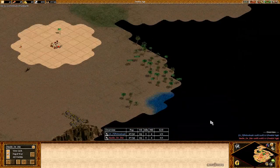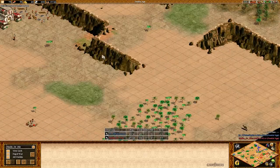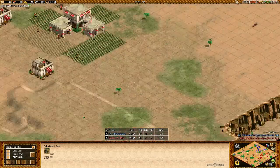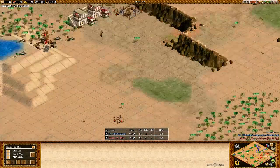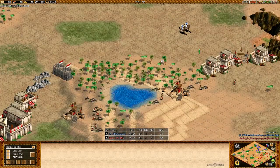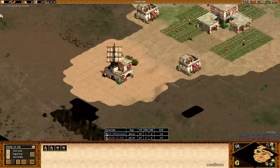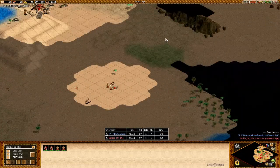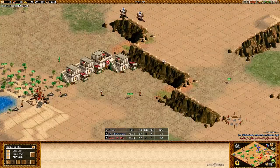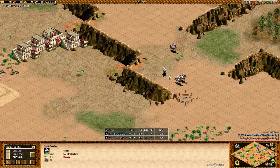Looking at his scouting — he's seen this part of the map but hasn't seen that there isn't much here. It would probably be good to wall up either here or here just to protect this wood line so he has a second wood line in his base. If he just walls here that's probably fine too — put a lumber camp here. Another thing to consider: maybe get a tower up behind this wood line just because it's so far forward. He's pretty much forcing his opponent back to a limited area.